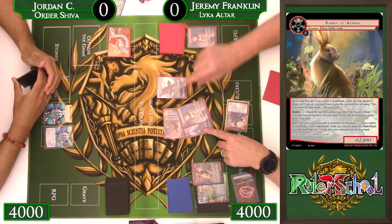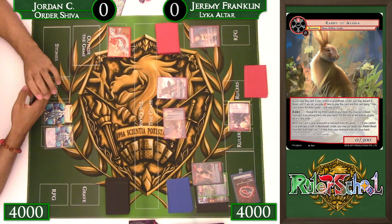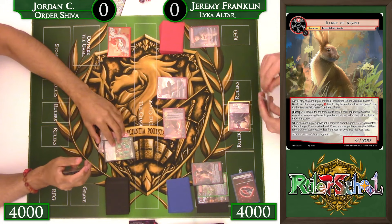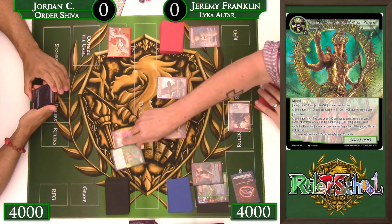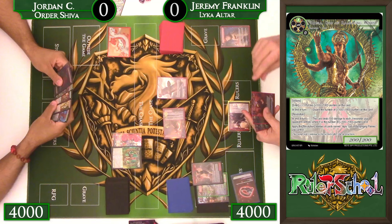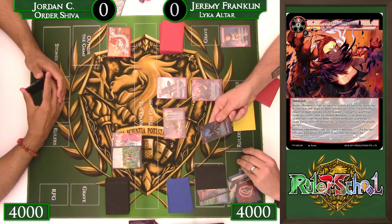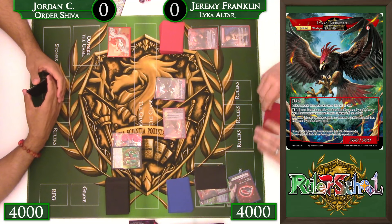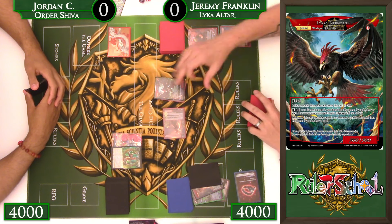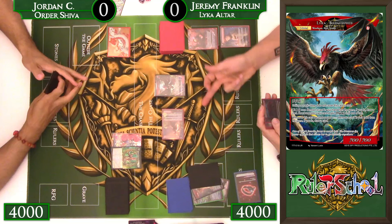Rabbit comes into play tapped and generates value — unfortunately no beast grab, but still gets us to two bodies. We have Communication with Animals to transcend since we have Therion Morphing in hand. As I said, Rudra is going to be a problem — it will wipe out every board I generate at the beginning of every turn. So we respond before it gets enter effects and use Therion Morphing on Bird, transcending to get Bird Morphed, which draws us a card and RFGs a card. We also draw off the stone because a werebeast J-ruler entered the field.